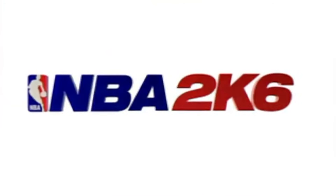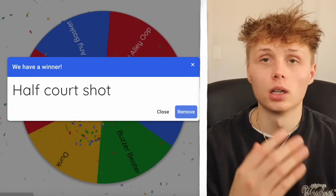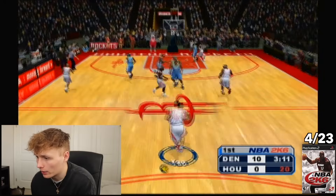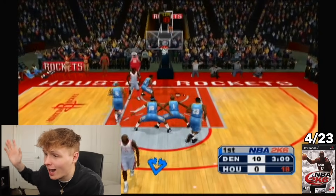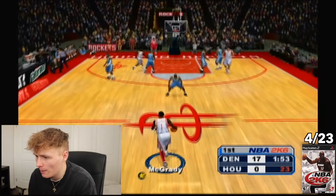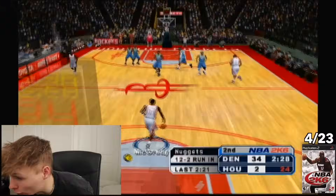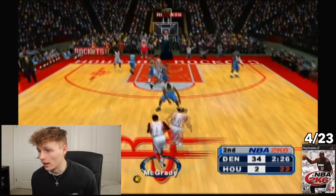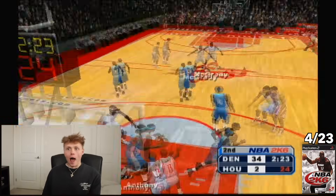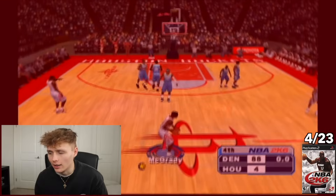Next up we got 2K6. The spin gives us a half-court shot. Tracy McGrady no good, no matter who I was shooting with or at what time — this shot didn't seem possible to hit. I even tried a one-handed shot I'd never seen before. But we didn't have enough time left. That's our first point.